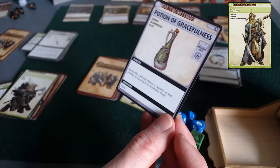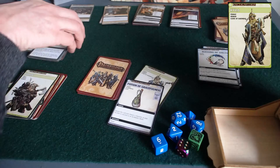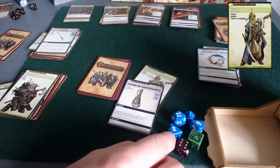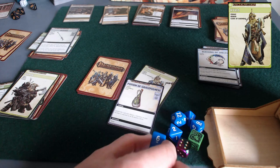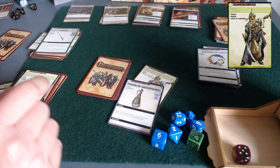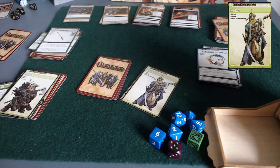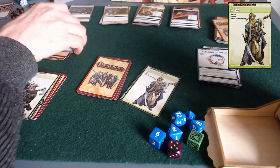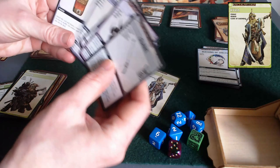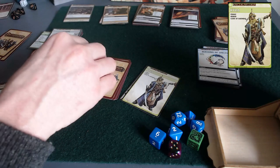There's a potion of gracefulness, which requires an intelligence check of six. She has an intelligence of a d6, so I'll try it — she rolled a five, so she doesn't get it. That's okay. Potions are only one-use items, so I don't feel too bad when I don't acquire one.